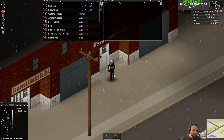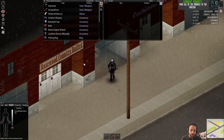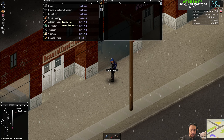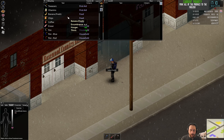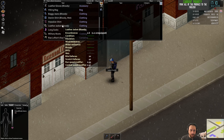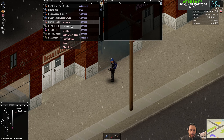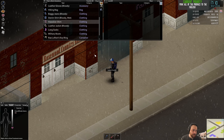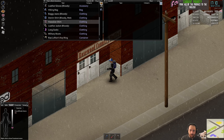Pretty good finds: military boots, Hawaiian shirt — not bad. And the diamond patterned sweater. The Hawaiian shirt on its own doesn't actually offer any protection, but it covers torso and upper arms and you can sew things into it to make it stronger.